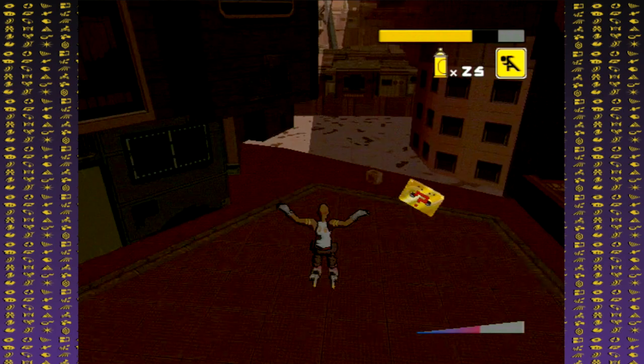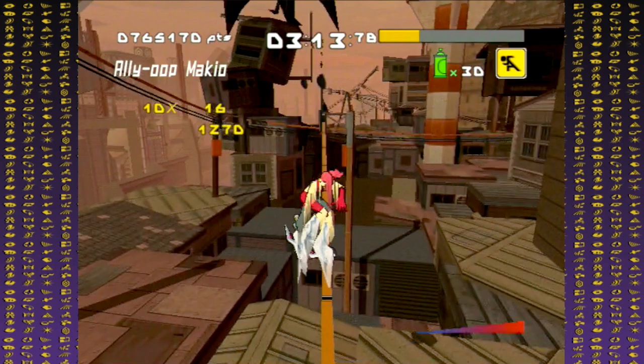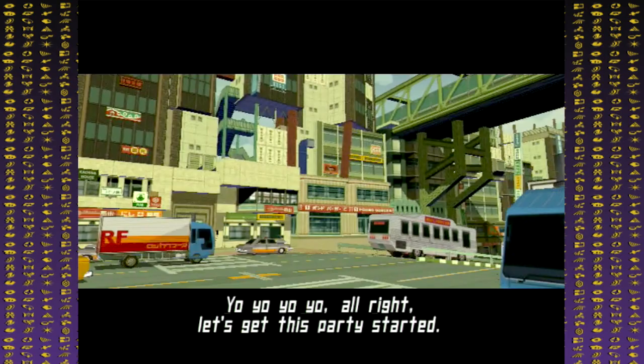To summarize: to unlock a character tied to a level, you need to get the level's mystery tape and complete the street challenges, collect all the graffiti souls that are already there or spawned from the street challenges, beat the story, and complete all the test runs for the level on Jet Rank. Now let's get into the secret characters and how to find them.